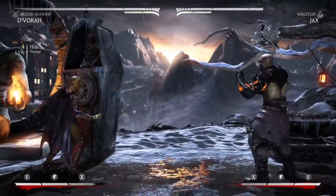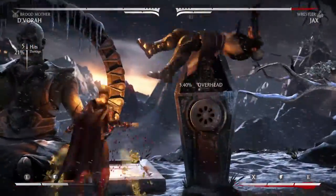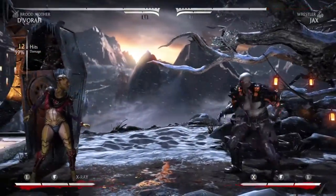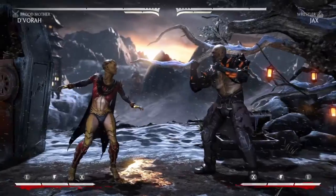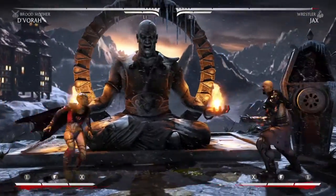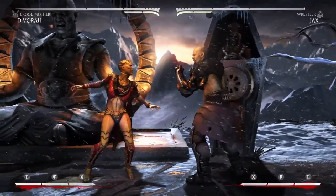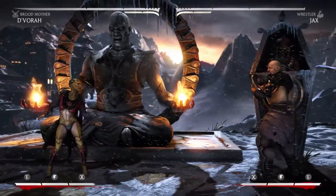Using that at the same time, you can jump in and get a 39% combo, which is pretty much inevitable because you're sending out your low, and then at the same time you're hitting them with an overhead. So it's pretty much unblockable — that's a really good move.